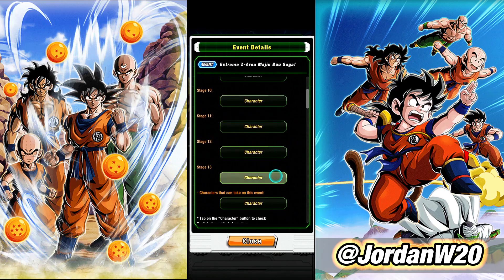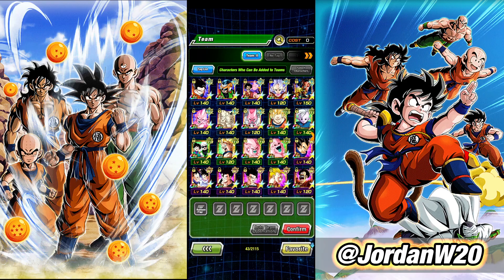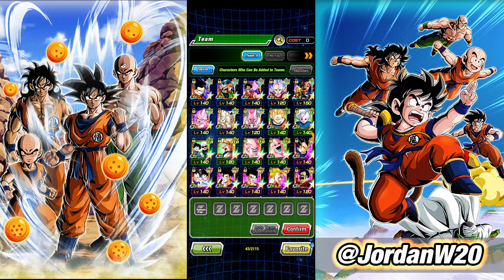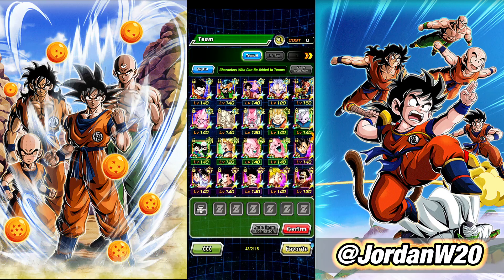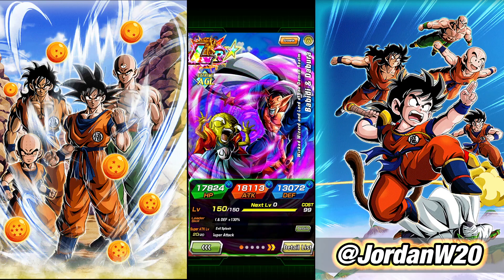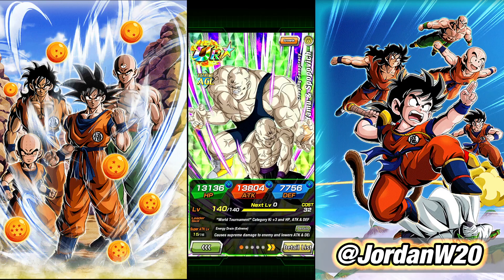For stage 13, you are required to bring LR Babidi into this stage. Clicking on the required character shows all available characters you can bring in. There are a number of free-to-play characters available - notably, this Majin Buu Saga leader is free and given to you for the Hercule stage. This unit from the battlefield shop is free to play and has the highest leader skill for Majin Buu Saga among the ones we can bring, so I'm going to run them as my leader.